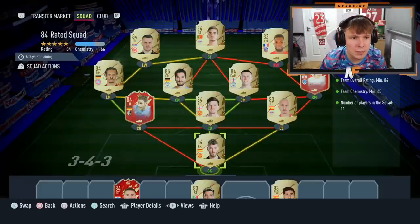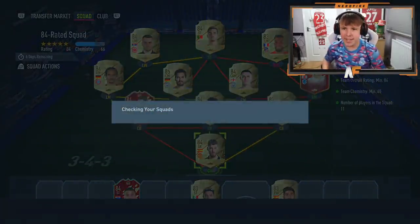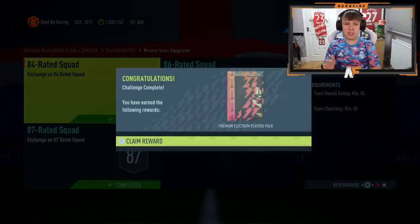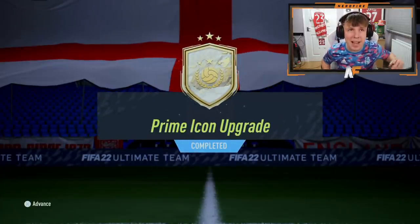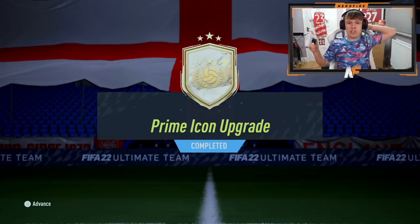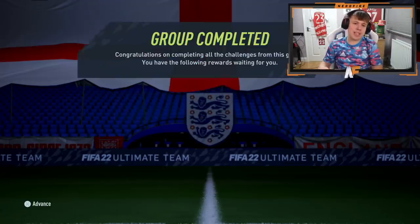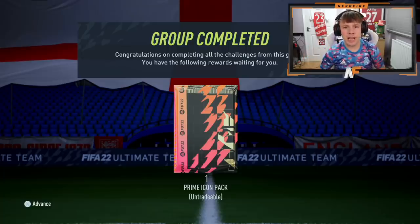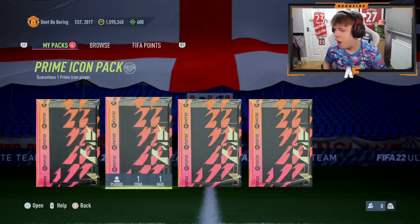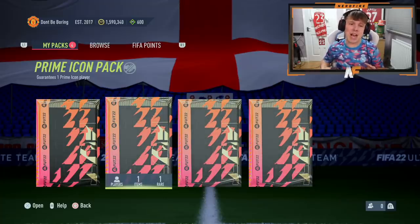All right, here we go. Final SBC being submitted for the Prime Icon pack. As you'll be able to see, the whole thing is completed. We have got our Prime Icon upgrade ready. So basically the plan is to go ahead and roulette this Icon pack — go through the nations and hope that we get somewhere good. The pack's completed, so let's open it up, store it in the club, and go through each country.